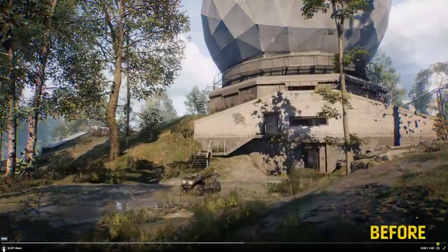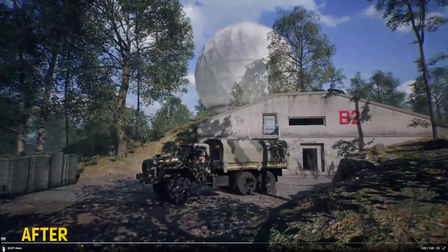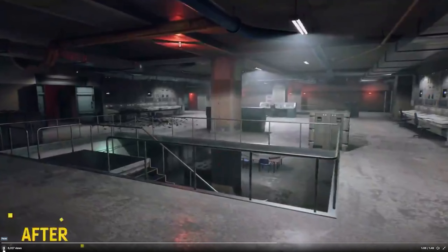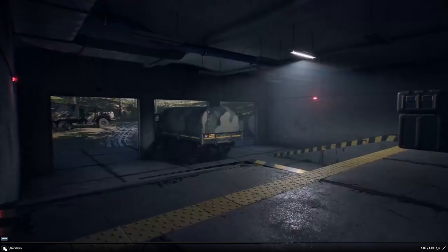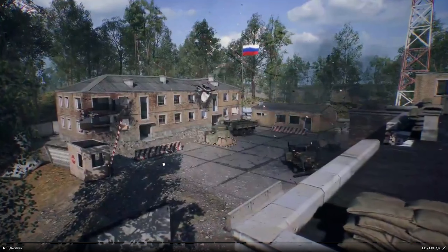It's a pretty big map if I see it like this. The before — this is like the main objective area because of this building. Okay, this might be too hectic though. You have a lot of cover here — the car — maybe too much, even. Oh, we are going inside now. Before... after. I really get Warsaw vibes from this. This is like A1 in Warsaw, right? This looks very nice — a lot of hiding spots. Wow, you can hide everywhere here. Can you hide in this house as well? That would be cool.